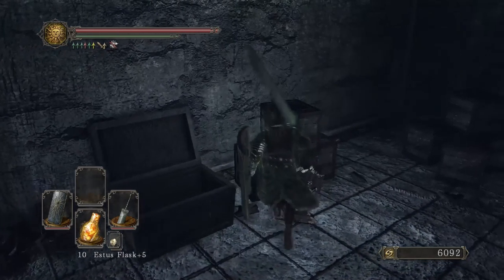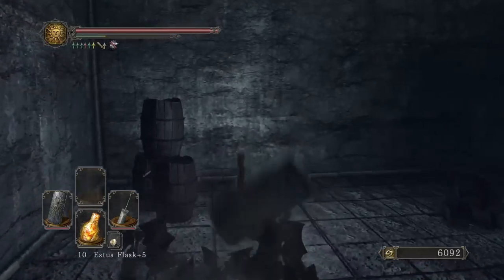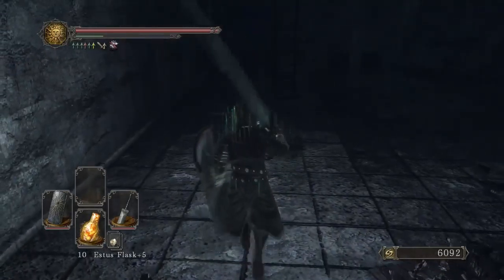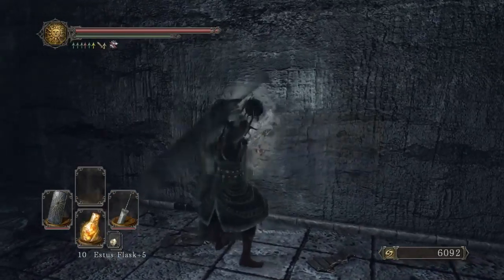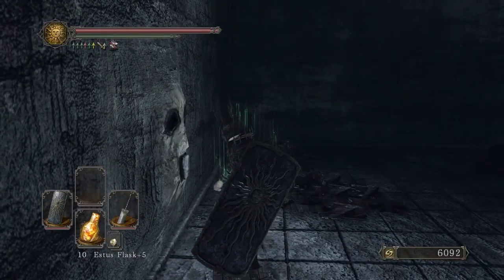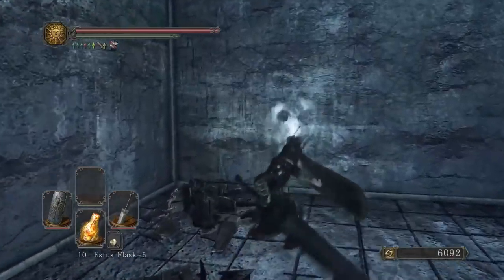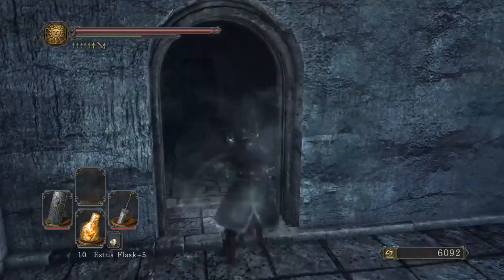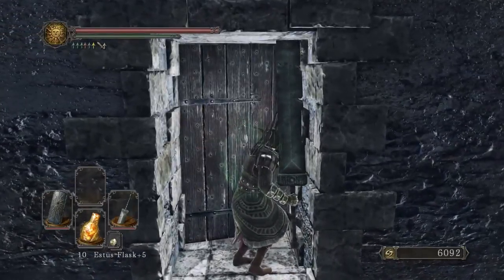Get that Twinkling. Pick up our large club. Mimic check. Let's see what goodies are in this chest. Priest Chime, so not bad. I think we already have one, but not bad nonetheless.